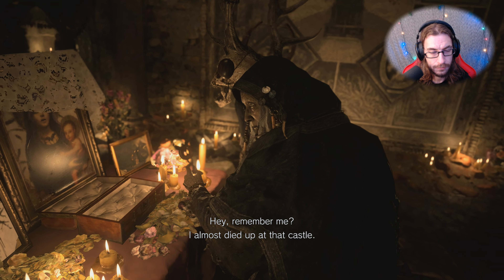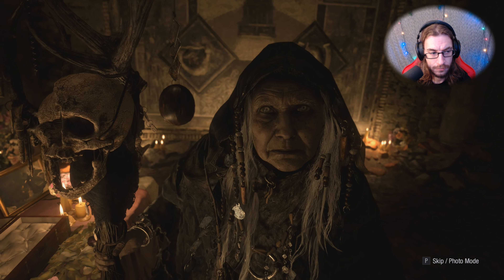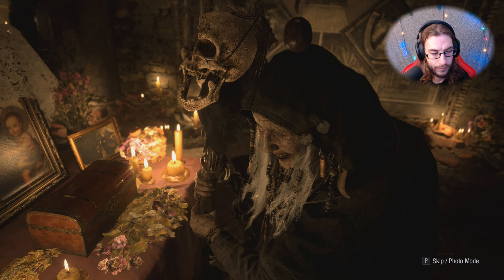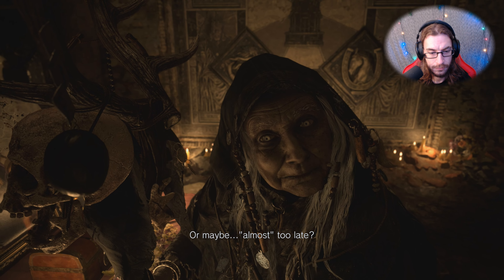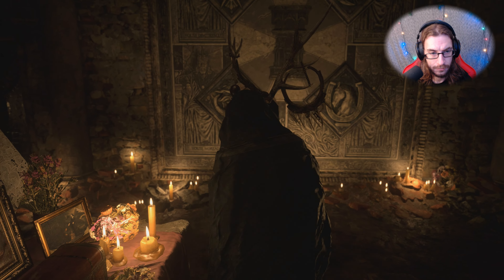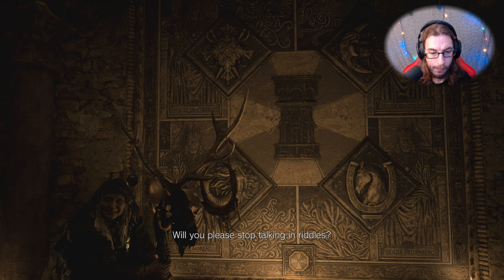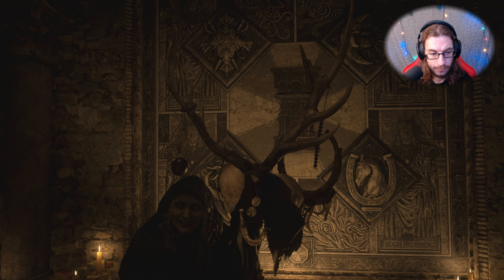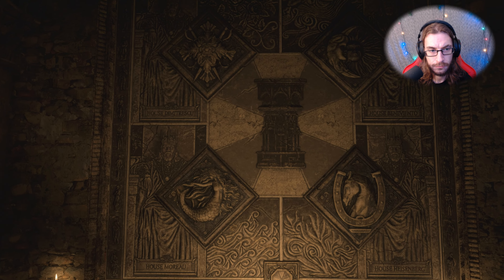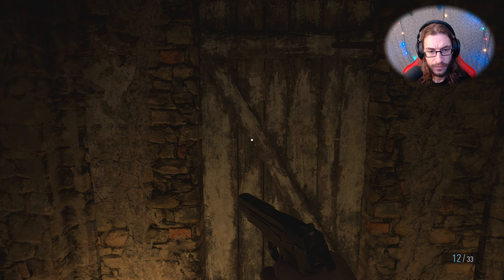Remember me? I almost died over that castle. Tell me, what is going on around here? How can a man be almost dead? And I still haven't found Rose. Where did Mother Miranda take her? You're too late — or maybe almost too late. The child will be sacrificed, life for life. What kind of sick medieval shit is this? She's just a baby. The crests of the four bloodlines may open the path you seek. Will you please stop talking in riddles? I just want to find my daughter. It's only a riddle if you don't know the answer. That darn witch lady.